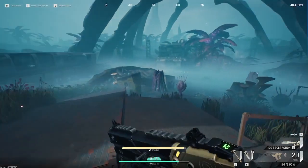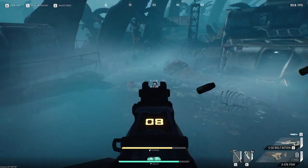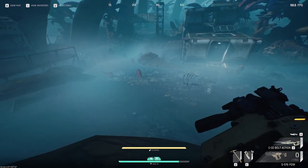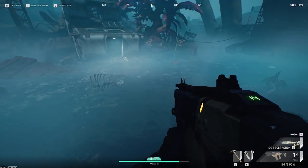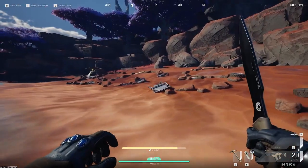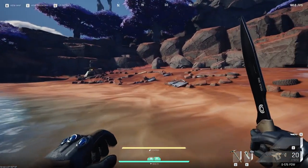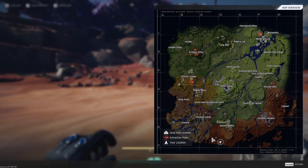Starting off with the tasks, one of the first ones I had trouble with was finding Striders in the swamp area. I could not find them anywhere, and at the very end of my task I ended up finding where all of them spawn. Here's the location on the map. The next task covers where you find the SOS sign on the beach — there's the SOS sign and there's the location.